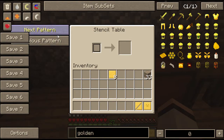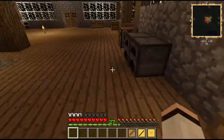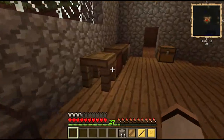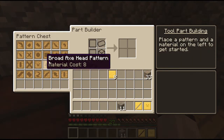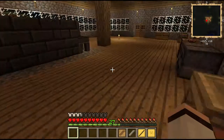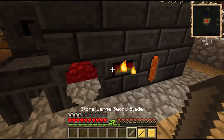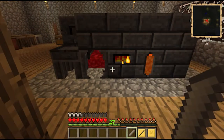I need to make a blade pattern - material cost is eight. I'll come over here and grab some stone. Now I grab the large blade, put it in there like that, and it uses eight stone to make that pattern. After that I just put it right back in there.